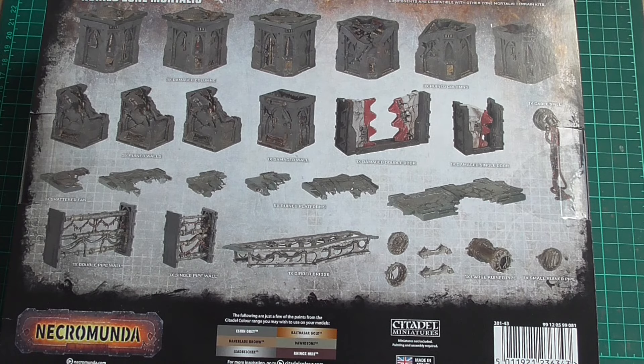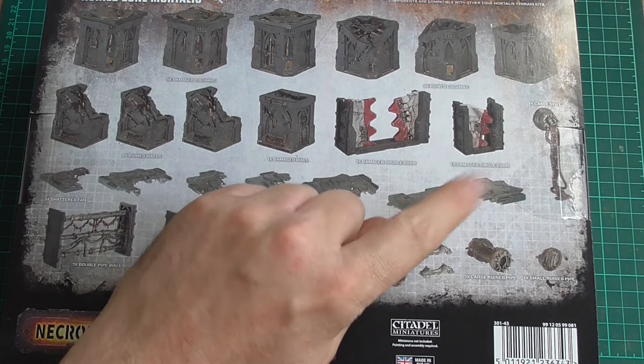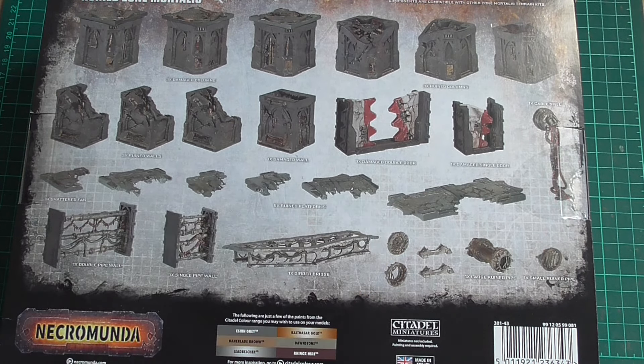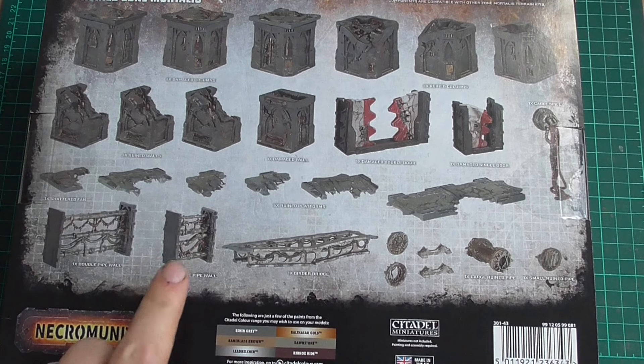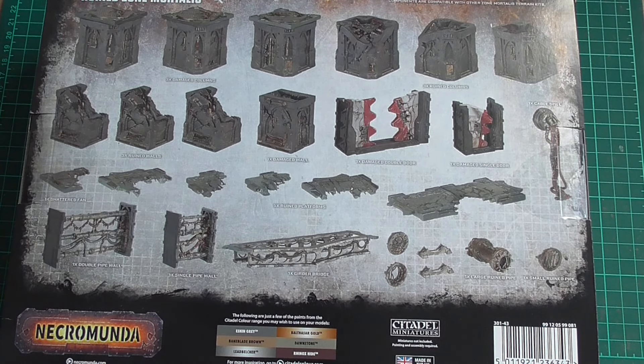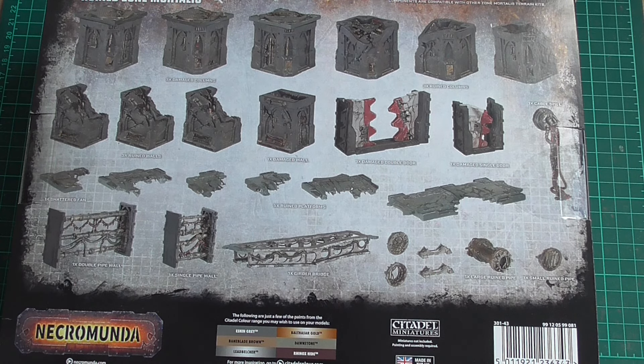What's a bit different is the girder bridge, which I'm looking forward to. I haven't blown up any of my walkway pieces, so that looks really cool - that's a great idea and this is definitely new. I have loads of cabling and piping left over from kits like the Sector Mechanicus walkways, so that was a great idea. It's blocking a model from moving through it but you can still shoot through it.